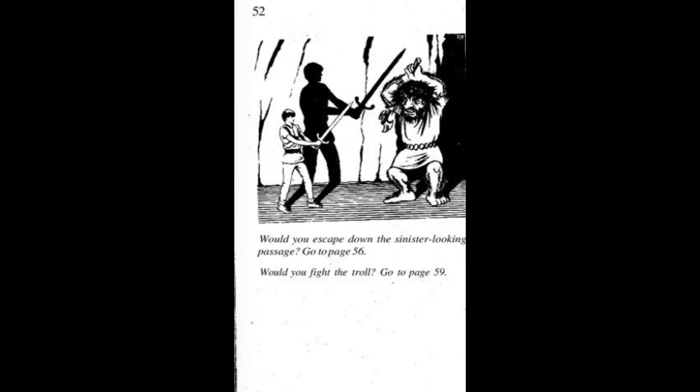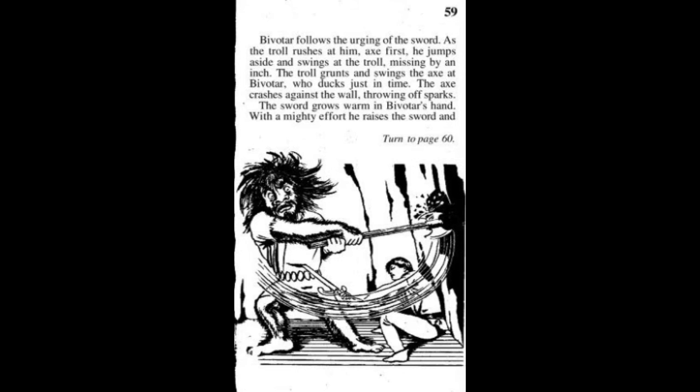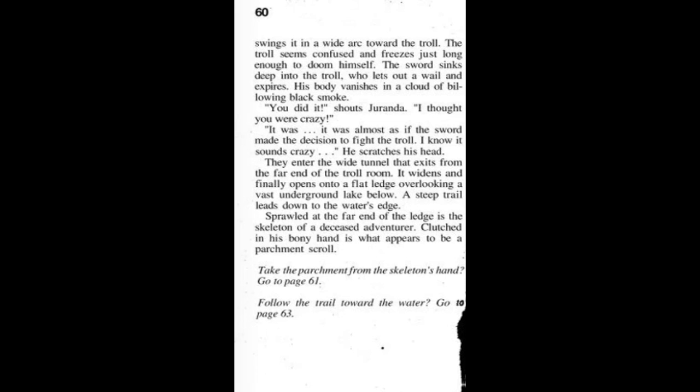'Down this way!' Brenda points to the low, spooky passage to her left. 'You'll get killed if you fight the troll!' Would you escape down the sinister-looking passage like a wimp? Or will we fight the troll like a man? We're gonna fight the troll, of course. Bivitar follows the urging of the sword. The troll rushes at him, axe first — he jumps aside and swings, missing by an inch. The troll grunts and swings the axe, but Bivitar ducks just in time. The axe crashes against the wall, throwing off sparks. With mighty effort, Bivitar raises the sword and swings it in a wide arc. The troll freezes just long enough to doom himself — the sword sinks deep and the troll lets out a wail and expires. His body vanishes in a cloud of billowing black smoke.